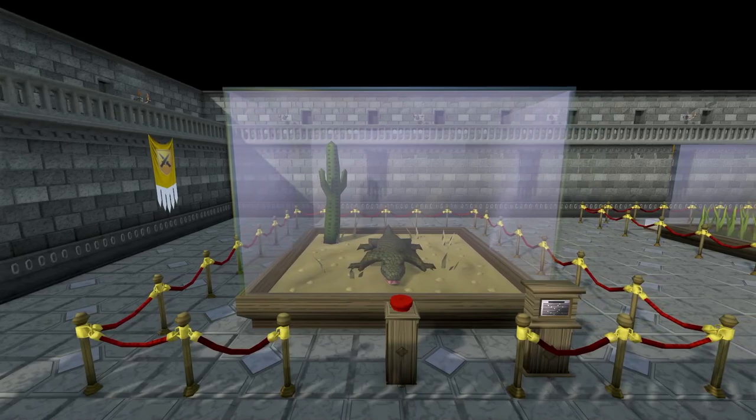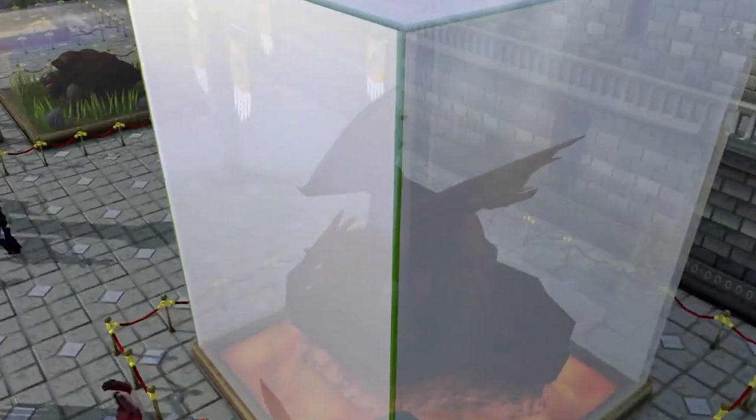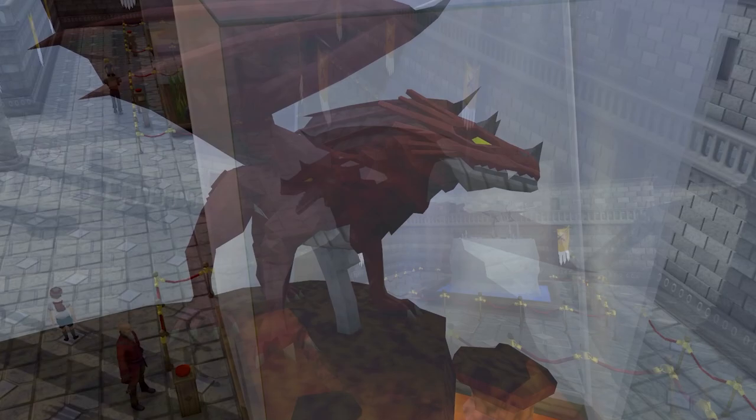You'd think varanids were close relatives to crocodilians, but they're actually closer to regular old lizards and snakes. In fact, crocodilians' closest living relatives are dinosaurs — fellow archosaurs. Yeah, dinosaurs are still alive, but nowadays we call them birds.